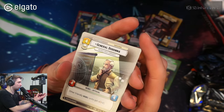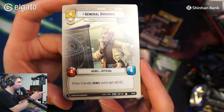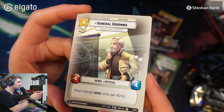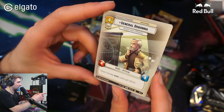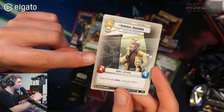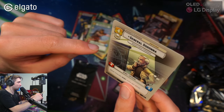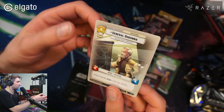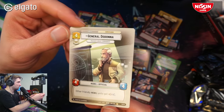And we get a foil General Dodona — we didn't have this one before. Also looks much better in real life than on camera. The wide side of the frame seems to obscure more on camera than in real life. It looks nice in real life.